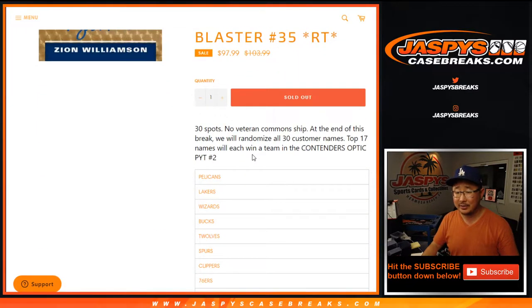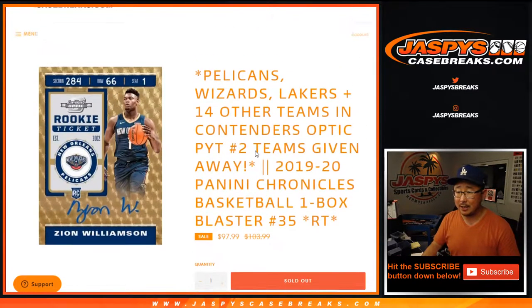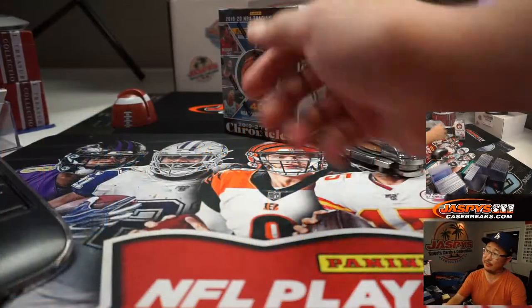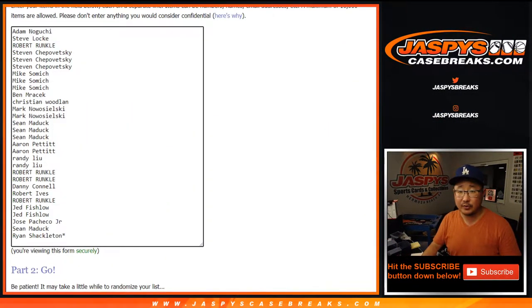I know a couple people are like, wait a second, I was going to buy that team. Don't wait. Buy them on jazbeescasebreaks.com before they're locked away here. Now, as always, we're going to do the break itself first, and then we'll randomize your names and then match you up with the team. Big thanks to all of these folks for getting into it.